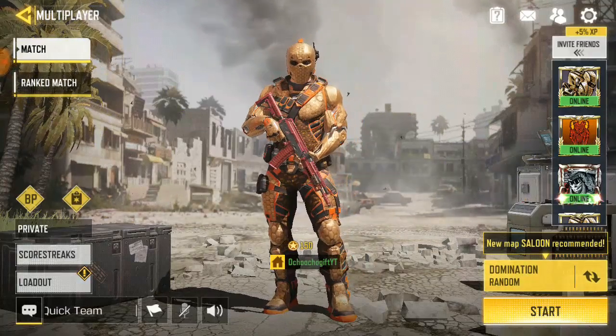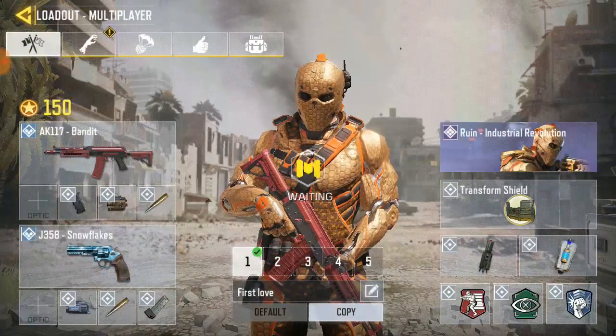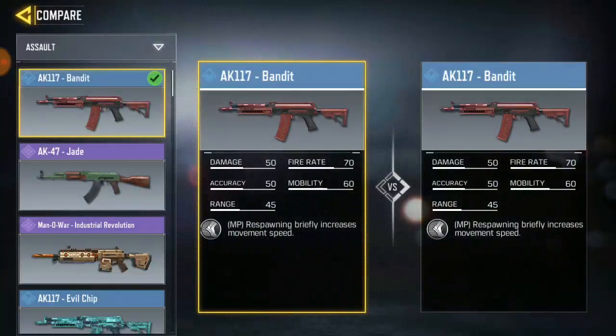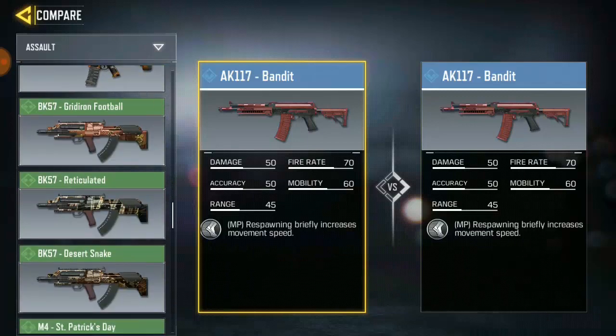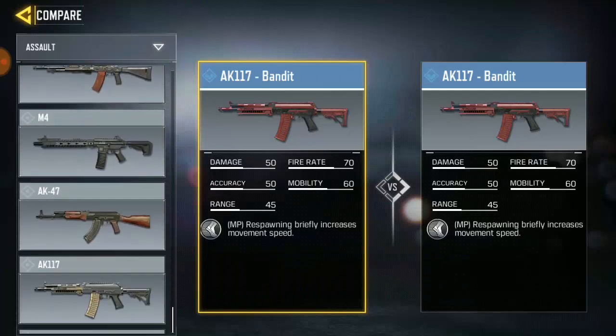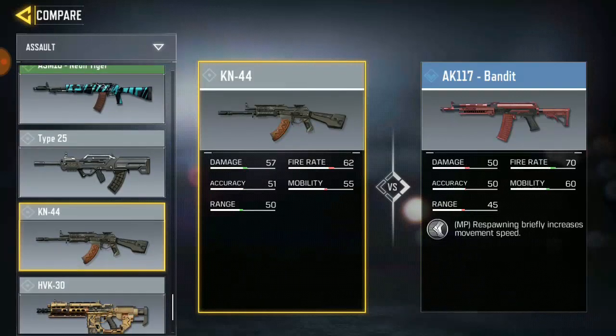Either AK-117 or NK-44 — they both have their strengths. NK-44 has more damage than AK-117, but the mobility and everything — AK-117 also is kind of good. I still don't know by your own opinion, so leave a comment below to tell me which gun you think is the best weapon to use. NK-44 has more damage, AK-117 is best for fire range, and AK-117 also has the best mobility.